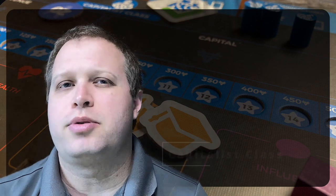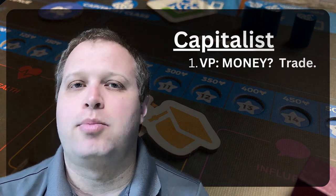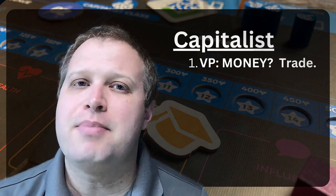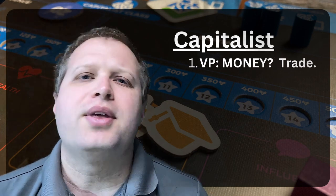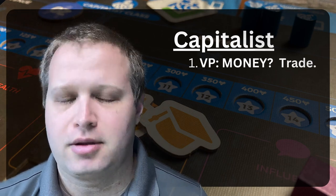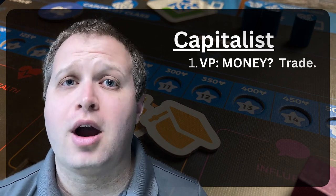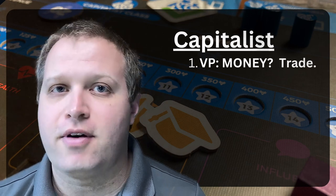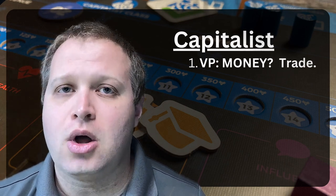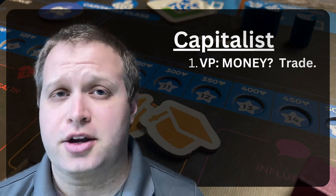The way I'm going to pursue victory points for the capitalist class is a combination of building up companies and particularly trying to make money with exports. You can sell to other players, but that is dependent on them buying from you. What I can control is getting a whole bunch of each of the four goods — food, luxury, healthcare, and education companies — and selling all four on the export market. The goal would be to make all eight transactions, getting a lot of money as you go along. If you're able to do more than one turn with exports, you're going to get a lot of extra money.